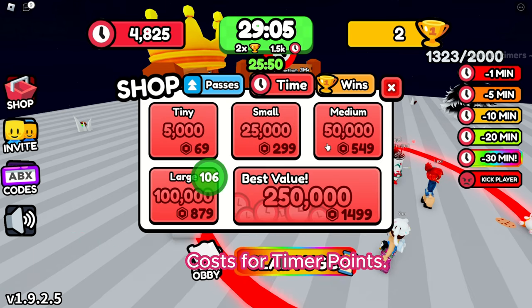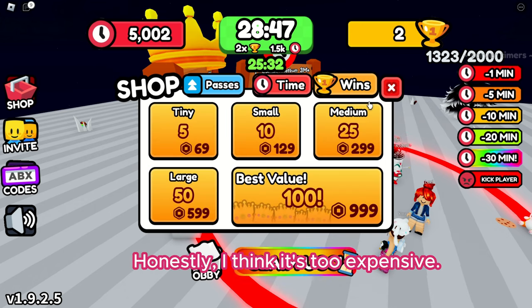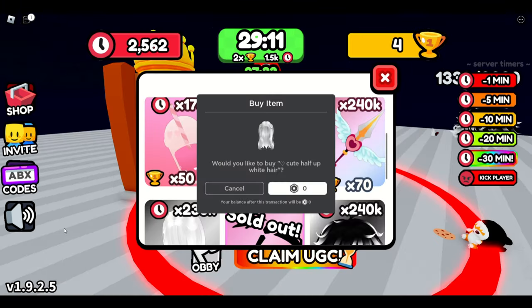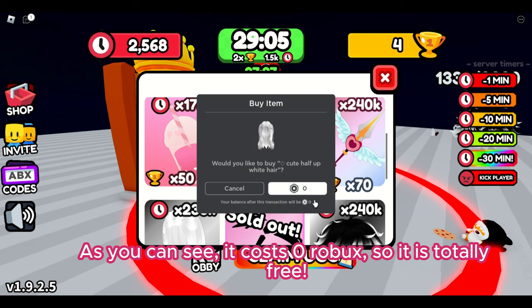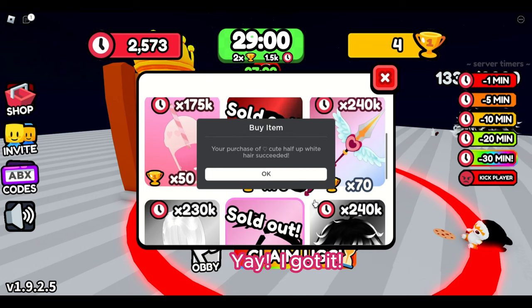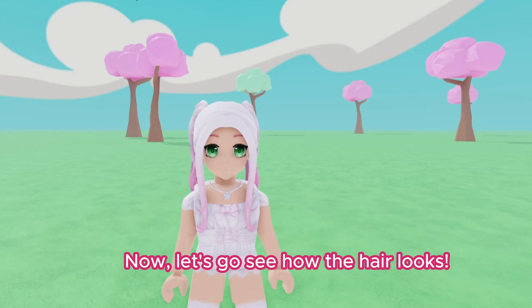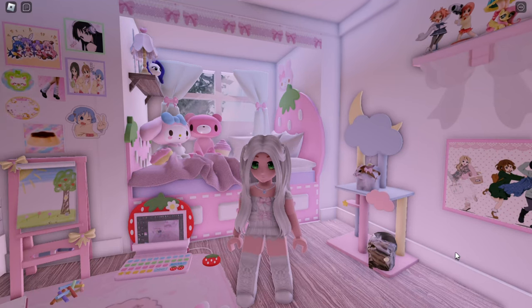The costs for timer points and wins in Robux are honestly too expensive. Anyway, after playing many hours I finally was able to get the white hair. As you can see it costs zero Robux, so it is totally free! I got it — now let's go see how the hair looks. This is the new UGC white hair that I got.